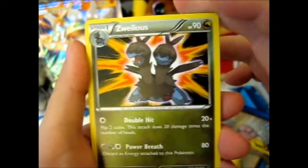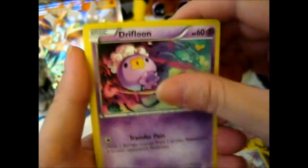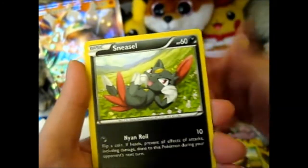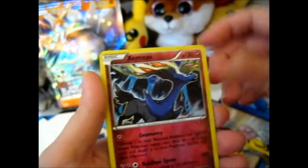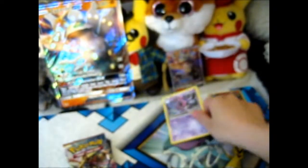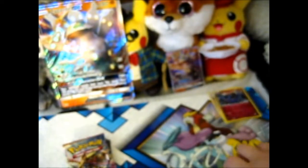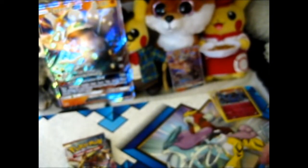That's a Zelos. Greedy Dice. Dewgong. Lickitung. Pompom. Drifblim. Seedot. Sneasel. A reverse Urcenicius — that's nice. And a Hoopa. Considering it's also Legendary, I'll just put it back there, because I keep my Legendaries in a separate binder.